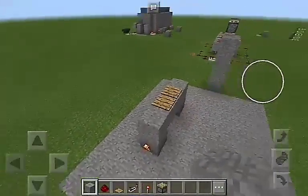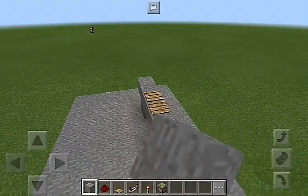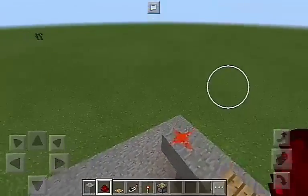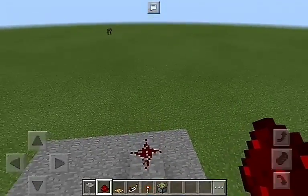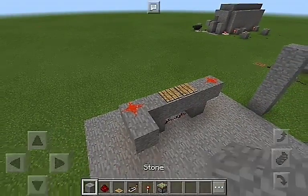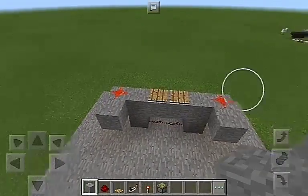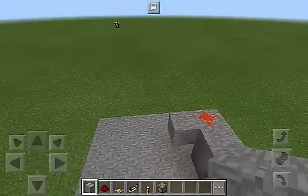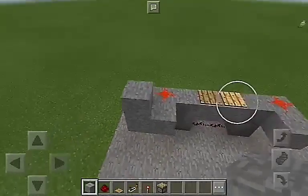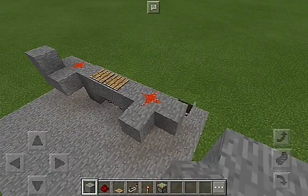Next up, what we are going to do is place one block above each redstone torch, and put redstone on top there, so the redstone lights up. As you can see, when you step on the pressure plate it'll turn off, which is exactly what we want. Then we are going to do this right here. I know it looks kinda weird right now, but you'll see why we do this in the future.